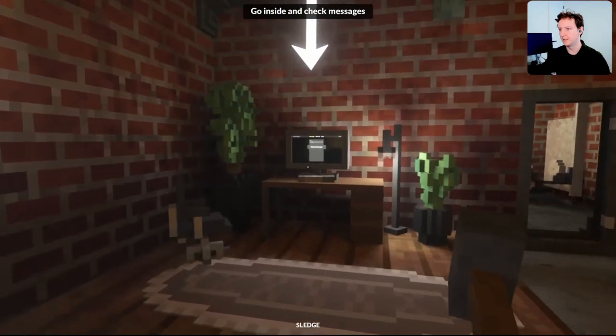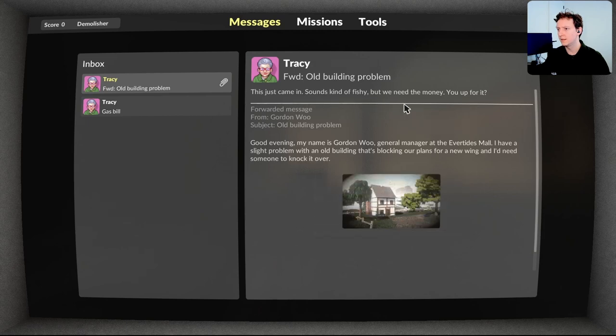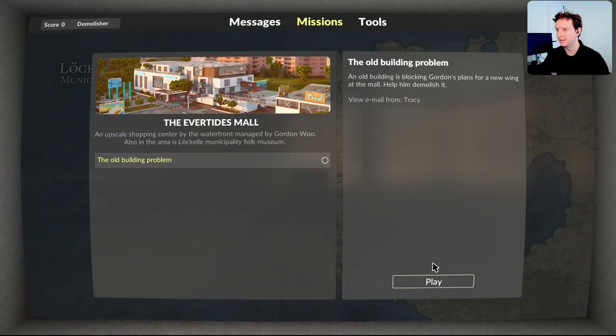Check messages, turn off that TV. Tracy — gas bill just dropped. Sounds kind of fishy, but we need the money. Gordon — they have a small problem with an old building that's blocking the plans for a new wing of the mall, and they need someone to knock it over. Right, so let's do that. Let's get rid of an old building.